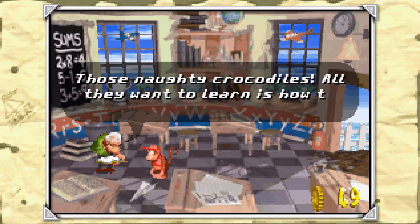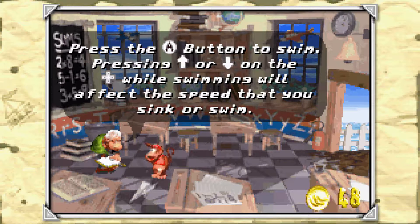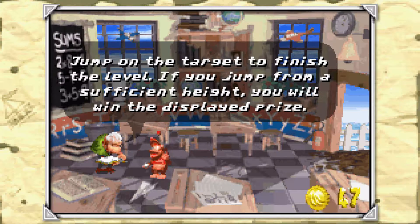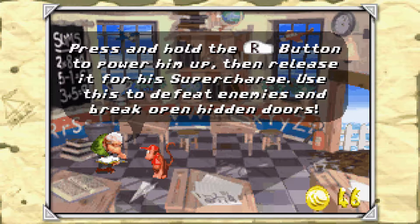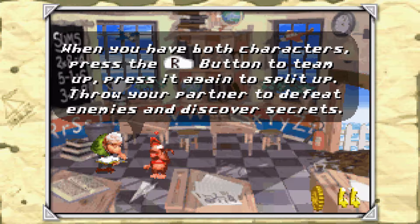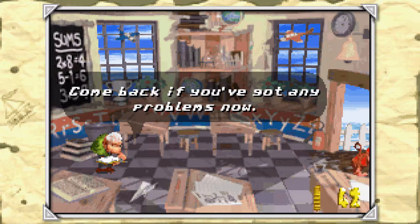Wrinkly gives various hints: press A to swim; pressing up and down affects the speed that you sink or swim; jump on the target to finish the level; press and hold R to power up and release for a supercharge to defeat enemies and break hidden doors; when you have both characters press R to team up; throw Crow's eggs back at him - he won't like it.